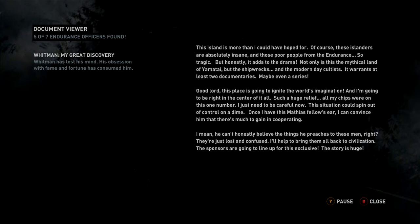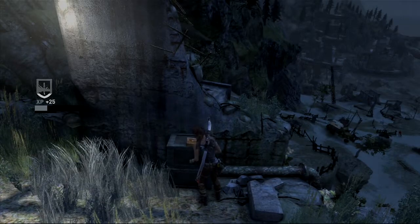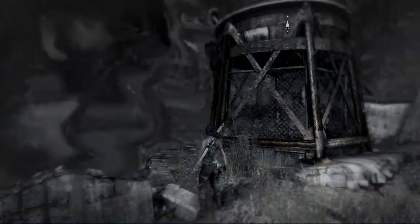All my chips were on this one number. I just need to be careful now — this situation could spin out of control on a dime. Once I have this Mathias fellow's ear, I can convince him that there's much to gain in cooperating. I mean, he can't honestly believe the things he preaches to these men, right? They're just lost and confused — I'll help bring them all back to civilization. The sponsors are going to line up for this exclusive — the story is huge. What did I say about Whitman? He's crazy, and he's obviously now working with Mathias. That crazy bastard — but couldn't say that it wasn't expected.